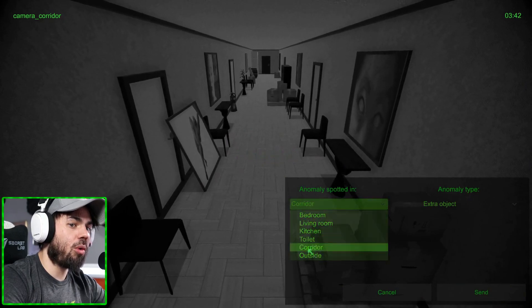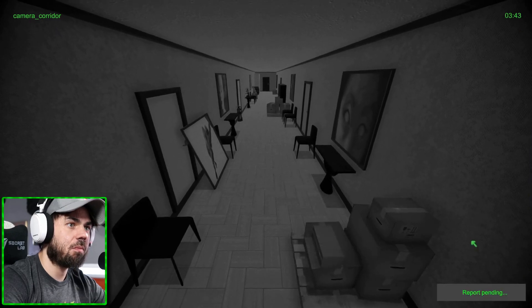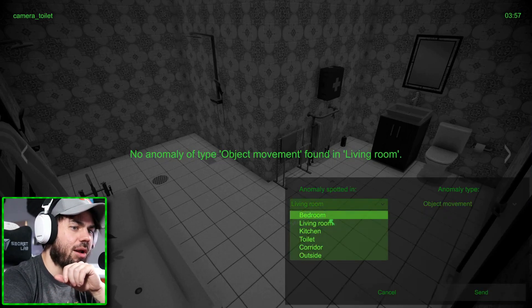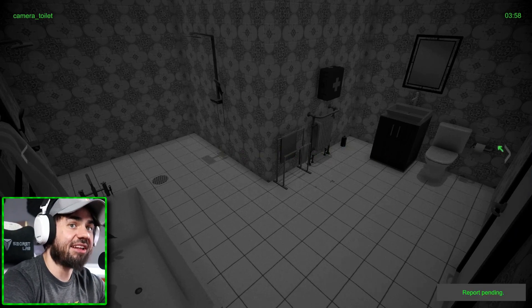We're going to go with a corridor distortion here - that's a distortion. Get a really wide view there. Wait a minute - object moving to the kitchen. The toilet - object moving. Look, the pill bottle is standing up now. Okay, that's a good one to get. Did I move? I thought this box was standing up.